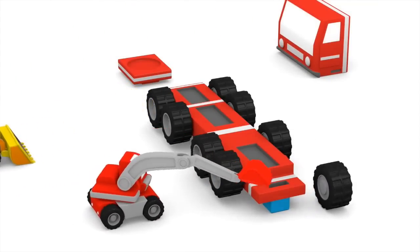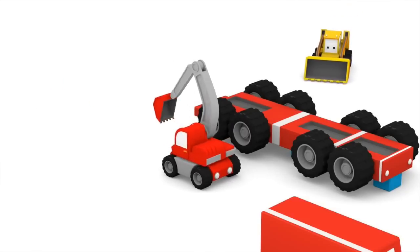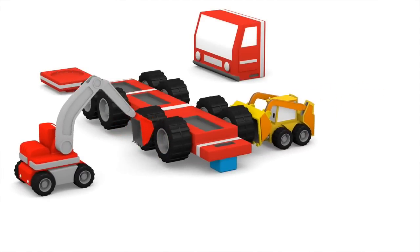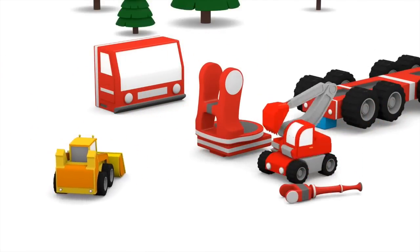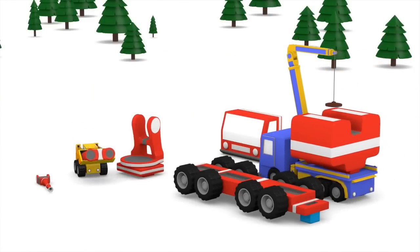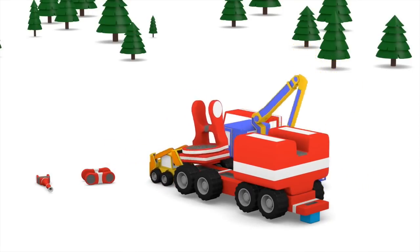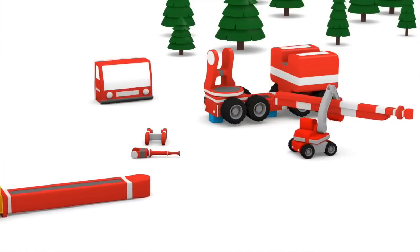Wow Ed, you pushed too hard and the wheel fell off the other side. Oops, did it again. Maybe you two should work together. That looks great, but we need more parts — it's the cab, the turret and a nozzle. Perfect. First, let's add the main body of the truck. Then the turret, so we can aim the water at the fire.